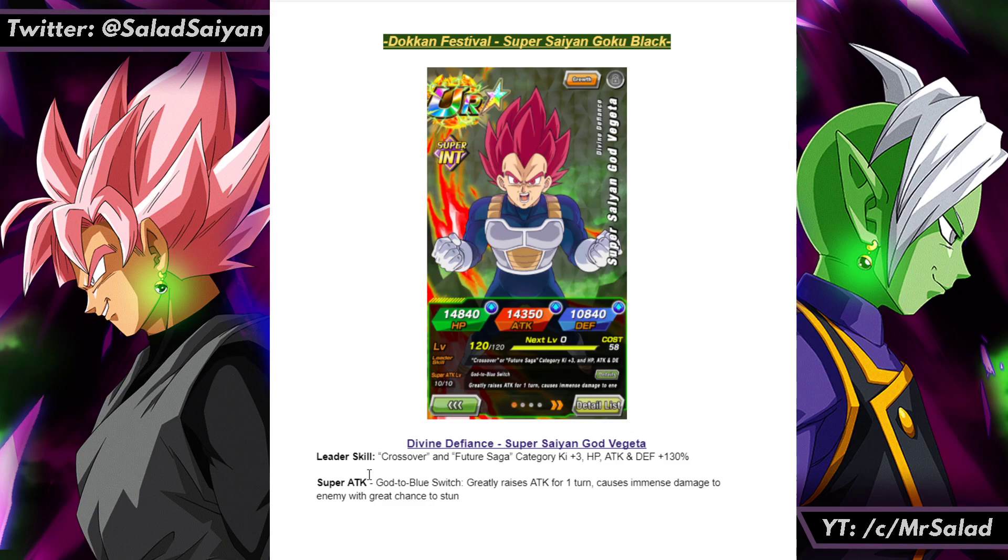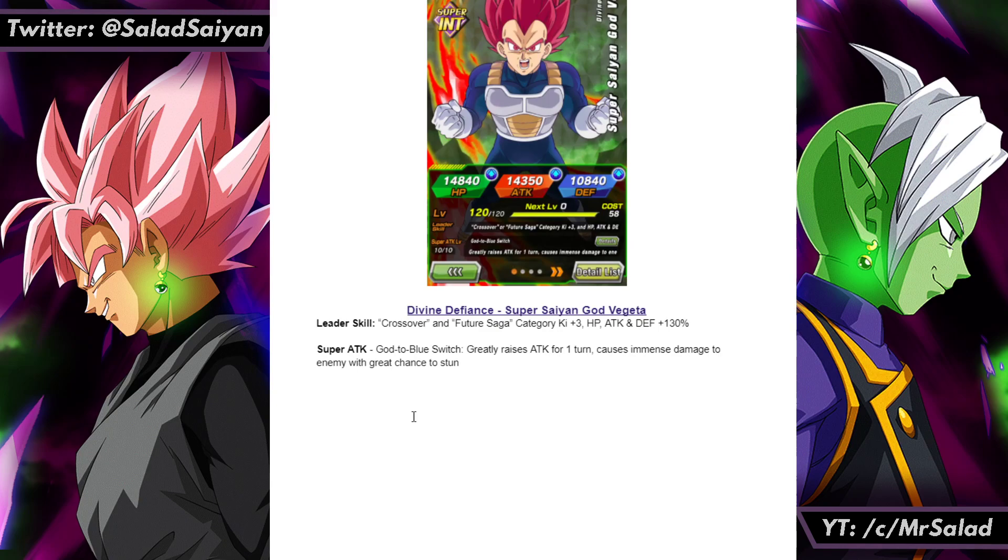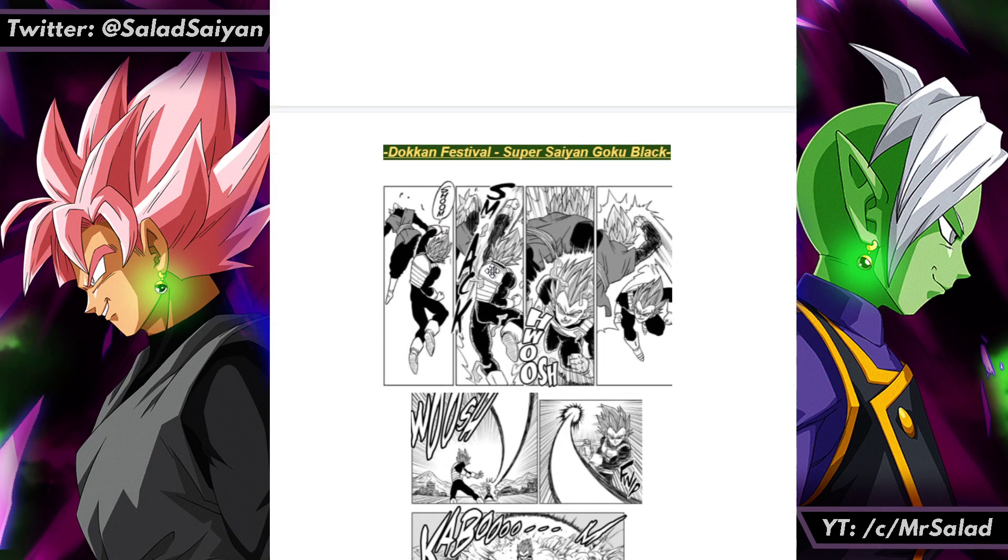Super Attack — this is the interesting one. It's based on the God-Blue Switch that he does in the manga. They'll probably do something with Goku for that in the Tournament of Power anime, but if they do this Vegeta, it would be cool to do that manga reference. It greatly raises attack for one turn, causes immense damage, great chance to stun — because when you look at the attack, he switches randomly, meant to raise his attack completely. The stunning works because it kind of caught Goku Black off guard.